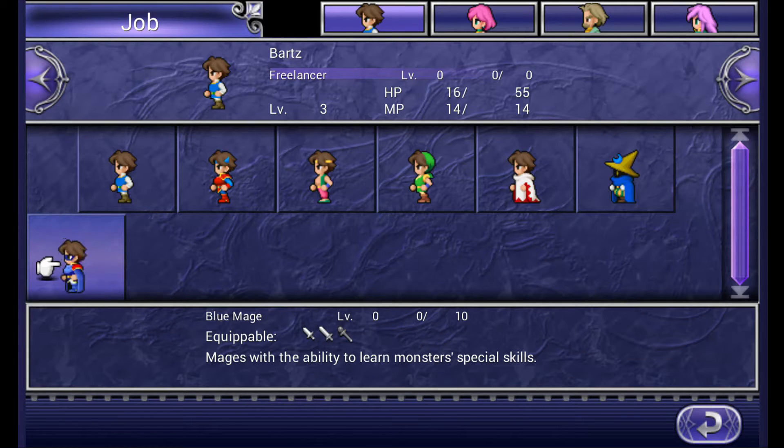Next up is the blue mage — actually the first time we've seen a blue mage in a Final Fantasy game. The blue mage has the ability to learn monster skills, which we'll be doing quite shortly. It's kind of a mix between mages and knights so you have decent overall stats and a fairly decent magic stat too. You can equip a good deal of armor as well, though it's not the best — it's kind of a jack of all trades. You're not the best mage, you're not the best knight, but blue magic is really good in this game so it's going to be fun using that.